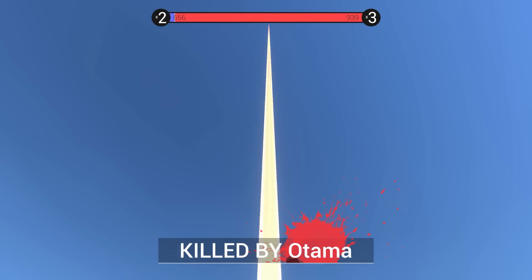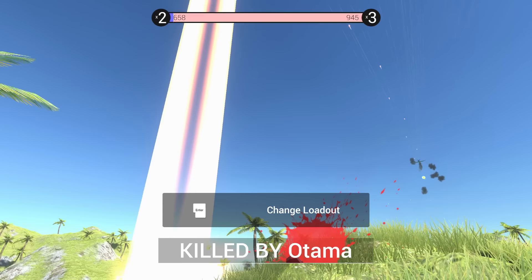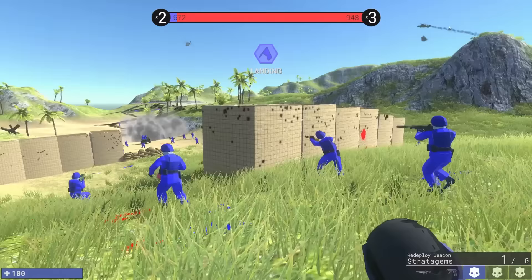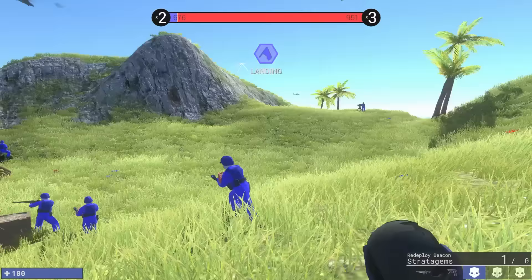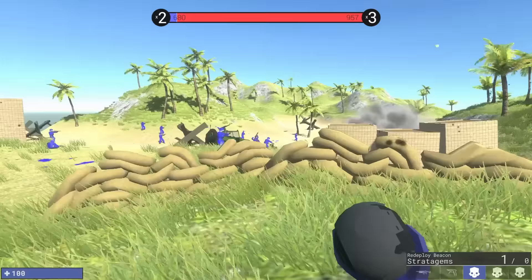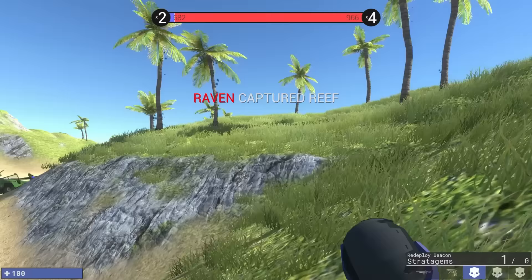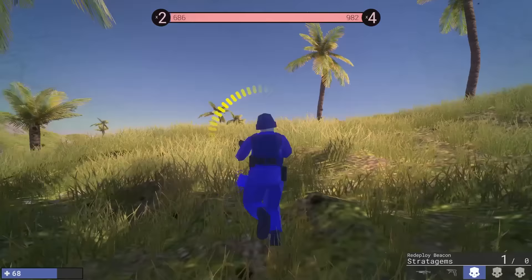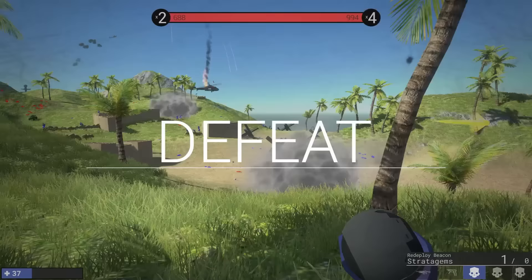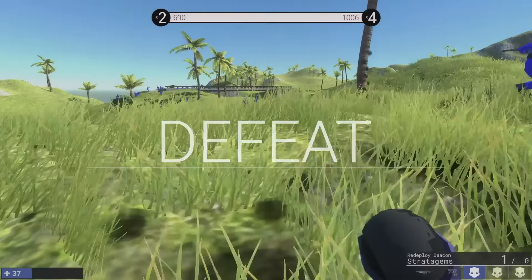Stratagems in Ravenfield — that's what it's all about. You can use these things in so many cool ways. Look at how many blue guys there are right here — this is absolute World War III right here. Raven has captured the reef. Oh my gosh, we're down to four capture points. Who is responsible for this? It says defeat, but really, isn't victory the friends we made along the way?